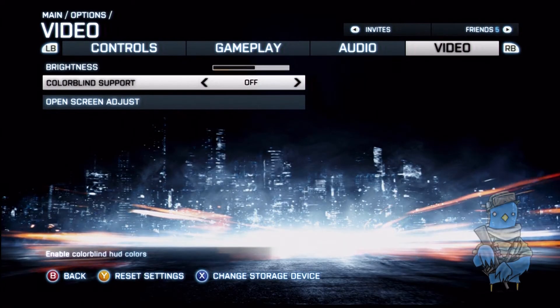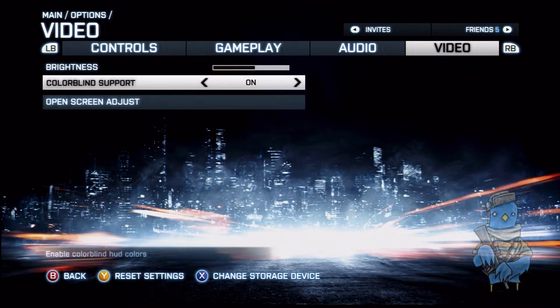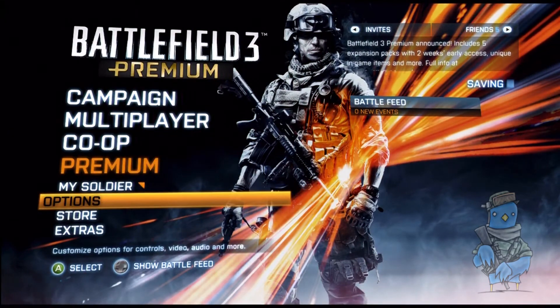Scroll down to that with the left thumb stick — left or right turns that on — and then you back out of this screen with the B button, the red B button for back up. Save your settings with the green A button and there you go, you now have colour blind support turned on.